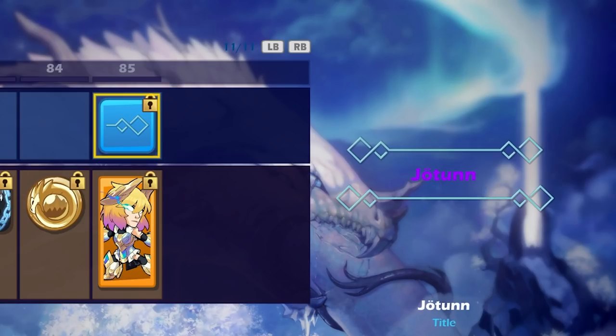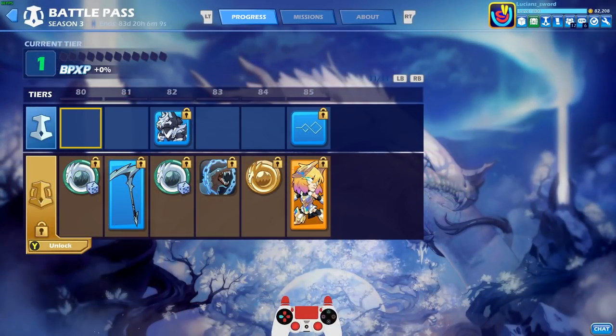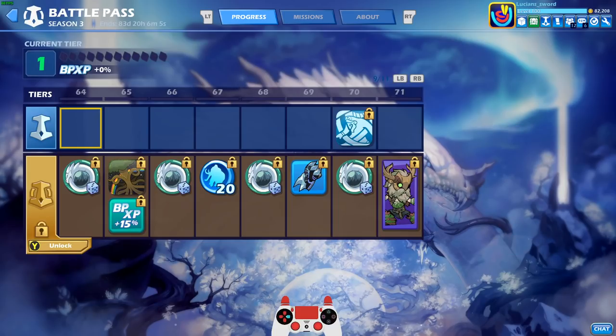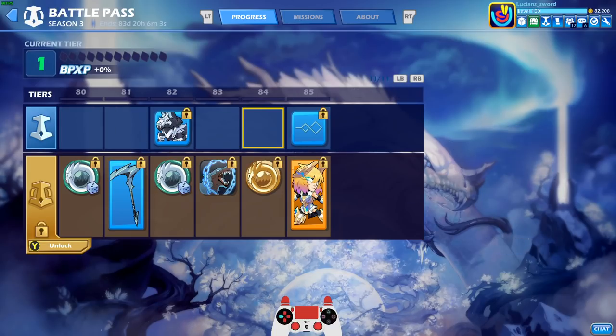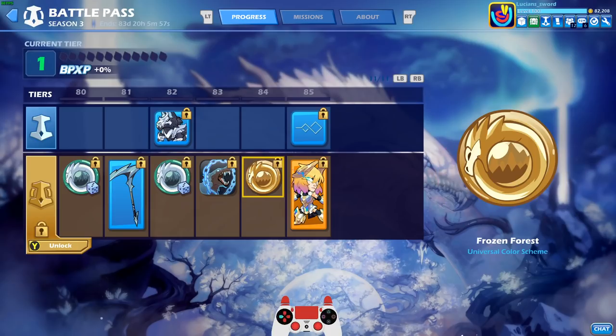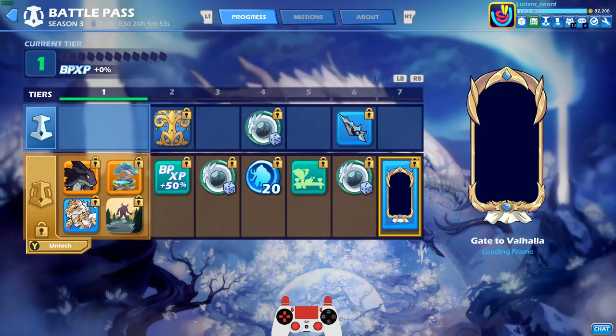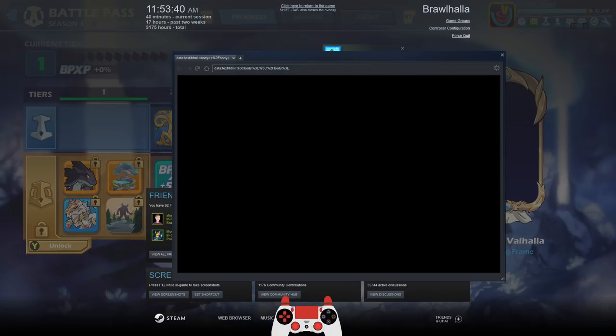And then at tier 85, you can actually get the title 'Jötunn Done.' This is awesome because in the previous Battle Passes I don't think the free track got anything at all past like tier 50, so the fact that you can actually get something in the final few tiers is pretty awesome. I like that. Alright, the time has come to unlock premium Battle Pass and begin this epic journey together. Let's do it.